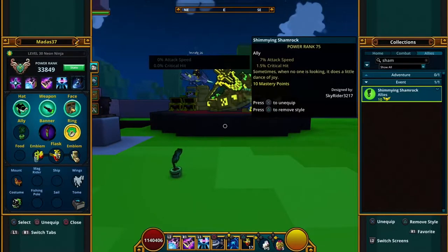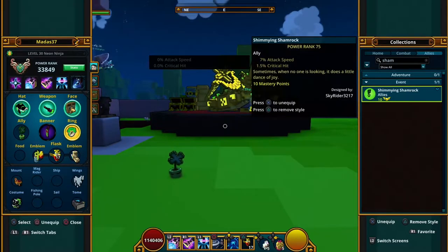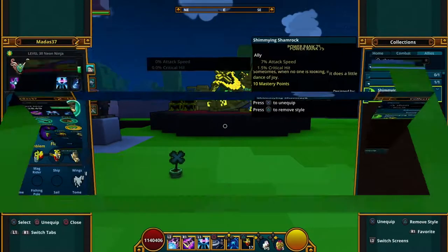And here is the Shimmying Shamrock. He's an alloy with 7% attack speed and 1.5 to critical hit. Also it is 10 mastery points.